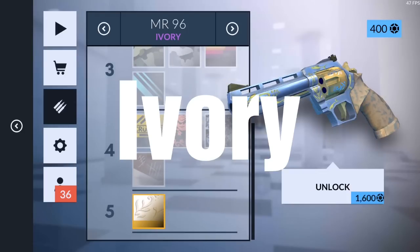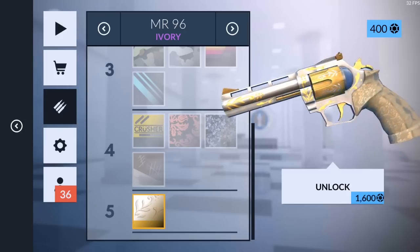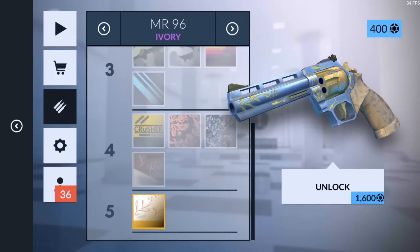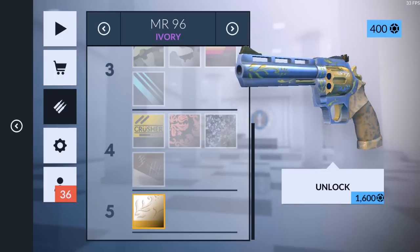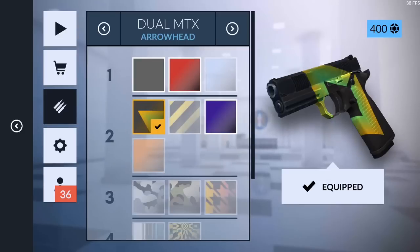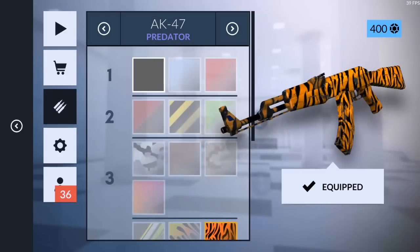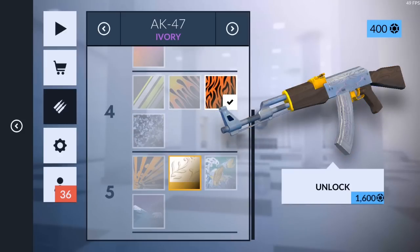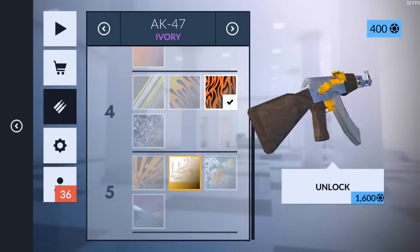Number three would have to be the Ivory skin. The Ivory on the revolver just looks so pretty cool — look at the detail on the revolver, it looks pretty sick, really amazing. It's not just on the revolver though; it's also on the AK, and I believe on the shotgun as well. Let me show you guys the AK — there it is.